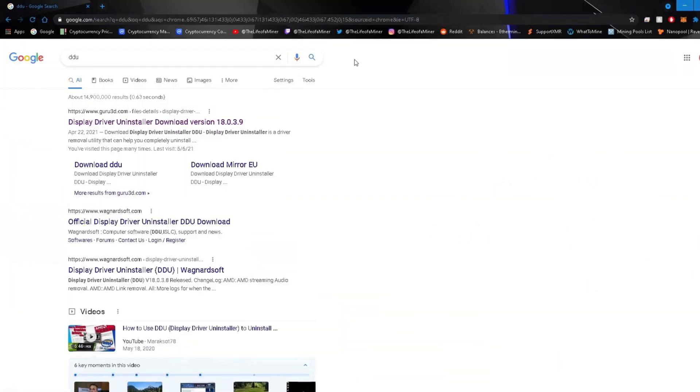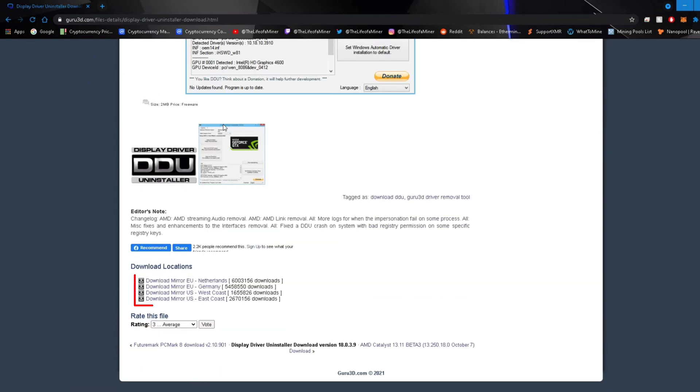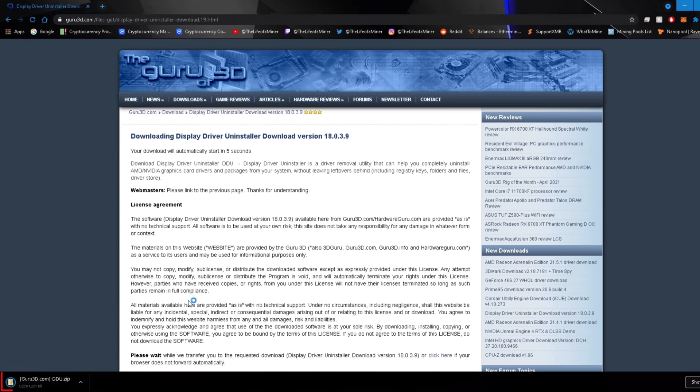Now let's uninstall the current drivers and install the dev drivers. One of the best ways to uninstall your video card drivers is to use DDU — Display Driver Uninstaller. You can search it in Google by typing DDU or Display Driver Uninstaller, and I'll also have a link in the description. Click to download DDU, scroll all the way down to find the download links, and choose the link closer to your area. Once you click the download link, wait about 4 to 5 seconds and the file will automatically download.